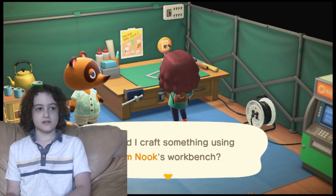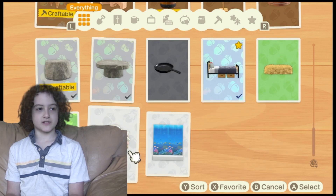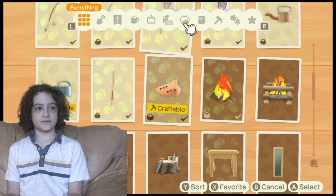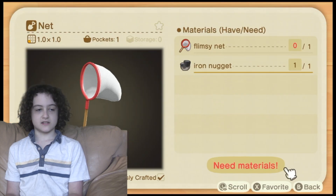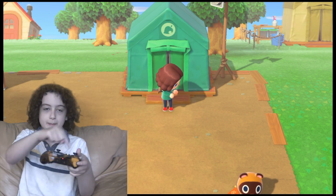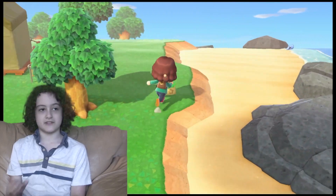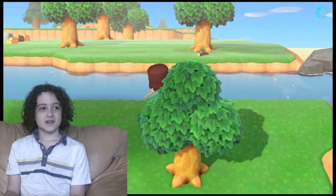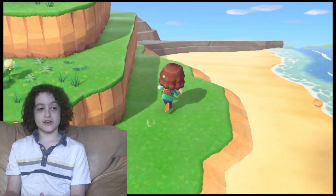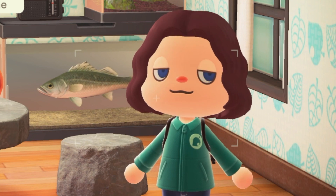I've made most of the stuff you really need in this game, like a net — I've made the sturdy versions of everything because I don't like it when my things break. As soon as I found out you could get the sturdy versions, I used a lot of time to gather all the ingredients, but it was truly worth it because now my things won't break anymore. That is my Animal Crossing: New Horizons island so far — really fun time playing this game!